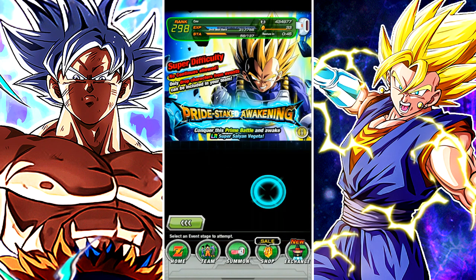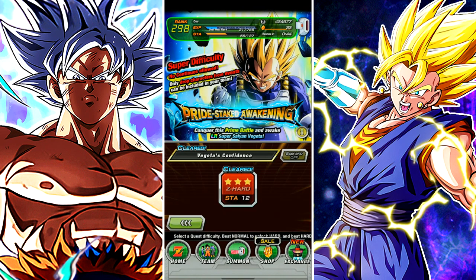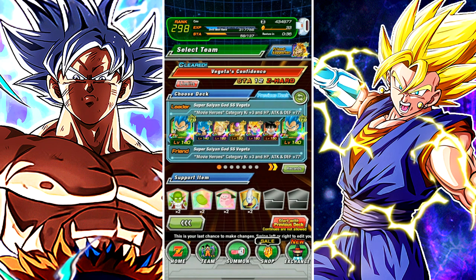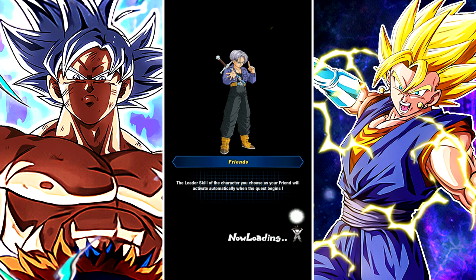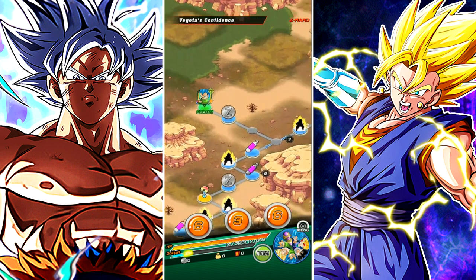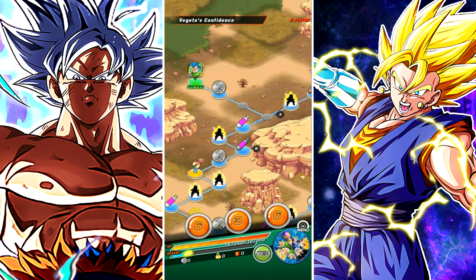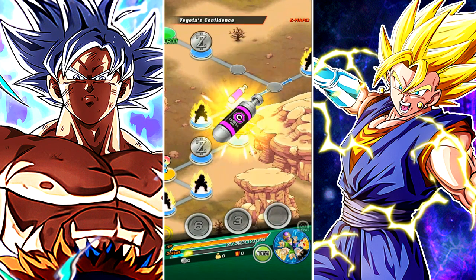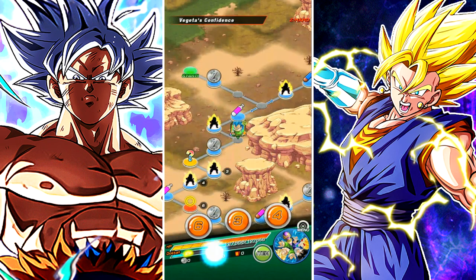Let's go ahead and go into the second part of the event, Vegeta's Confidence. This is the Metal Sage, as you guys probably know. We got that Kid Goku right there which is at 100%, but just to be safe I'm going to go ahead and take another Vegeta. If we get the same rotation we had last time, we should be okay. However, we are going to be dealing with the UR form of Vegeta, and once he transforms that's going to be a little bit difficult since he's probably going to super attack us on the first turn.